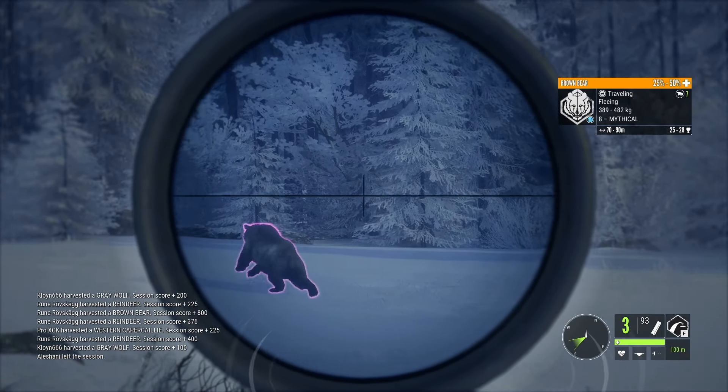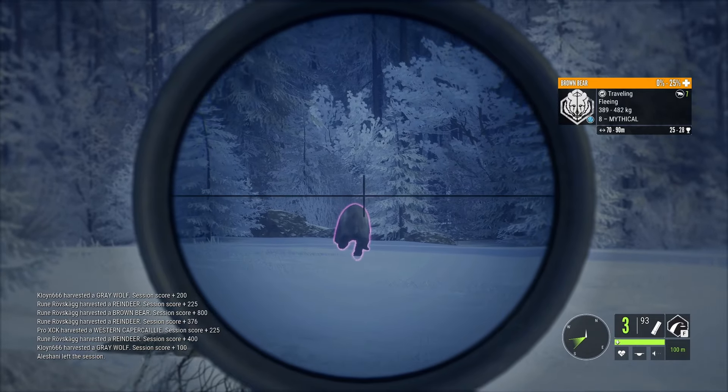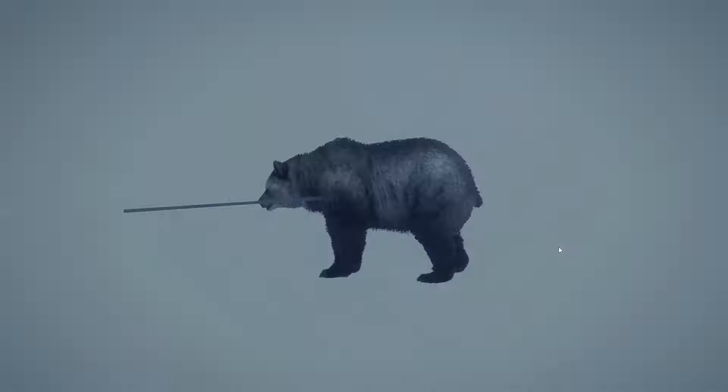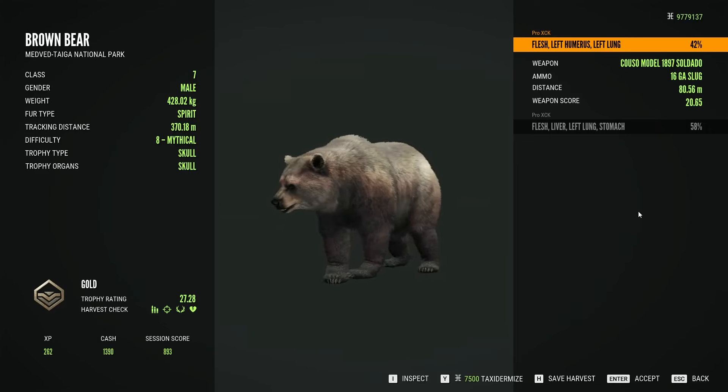That should do it. He's dying real quick. A spirit mythical brown bear — that is by far the best thing we have seen today. He's big: 27.28 score and 428 kilos of weight. Not too far from diamond — he's like 10 kilos shy from being a level 9.